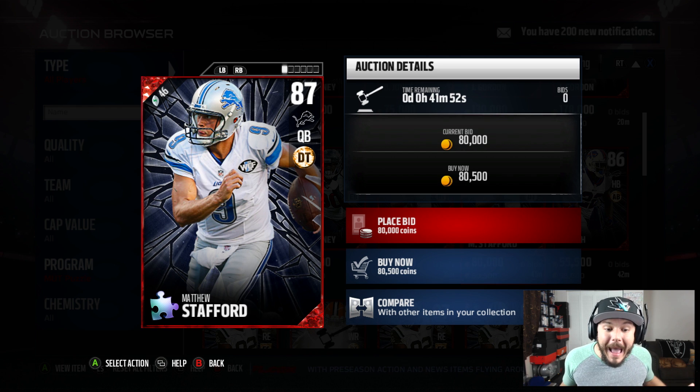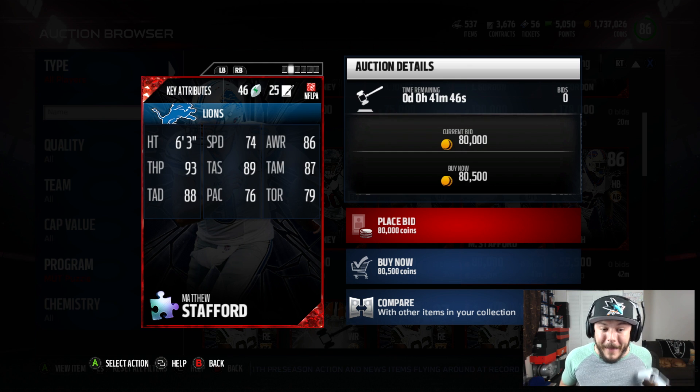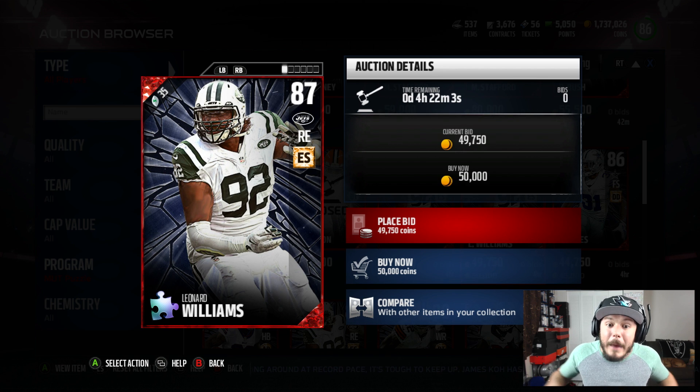87 overall Matthew Stafford — check him out: 74 speed, 93 throw power, 88 deep accuracy, 89 short accuracy, 87 mid accuracy. And finally, the right end, Leonard Williams.